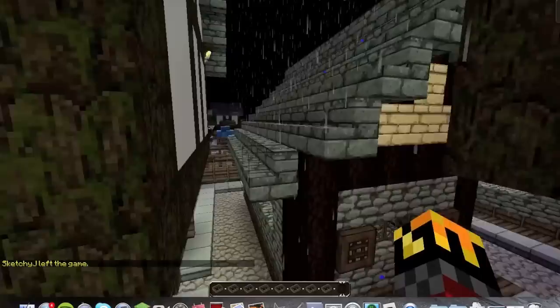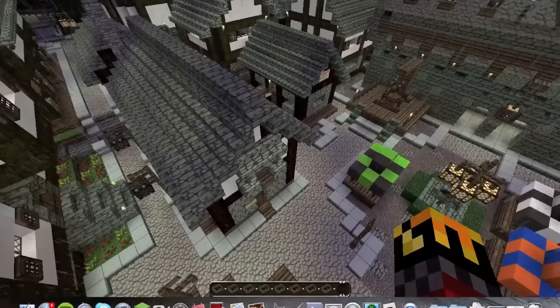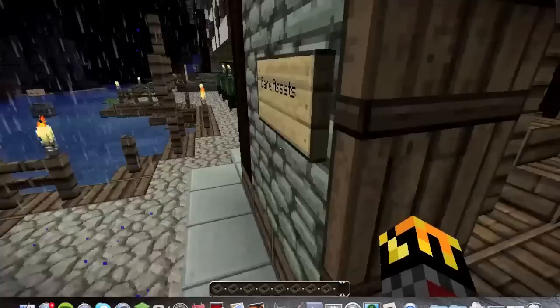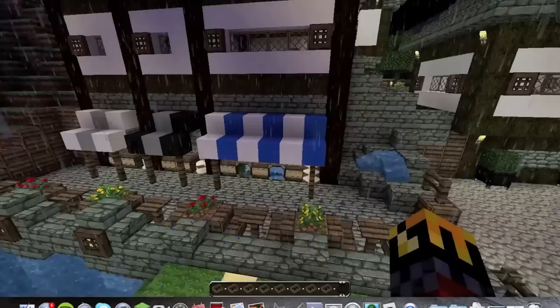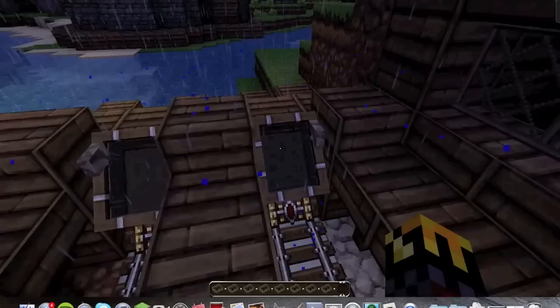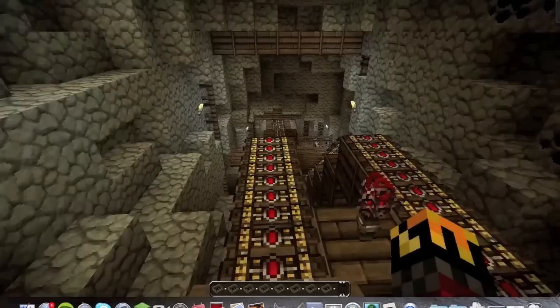Coming down into the market — don't miss the strip club, James's lovingly named 'Bear Assets.' There could be children watching this. Also got another harbour here with a boat, some shops and market areas, and the mine — which I haven't been in for absolutely ages but they should still work.